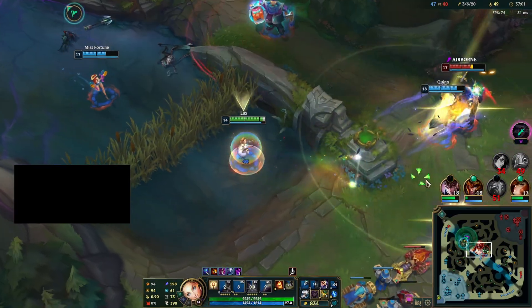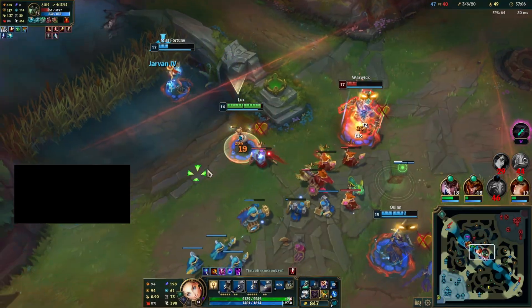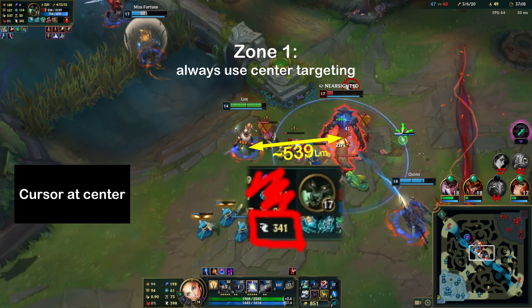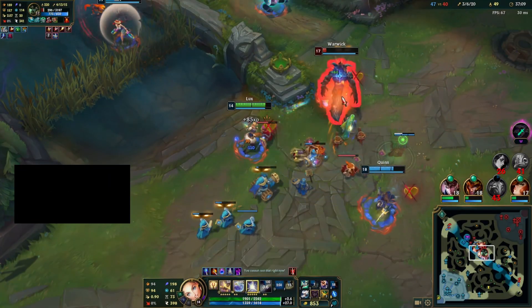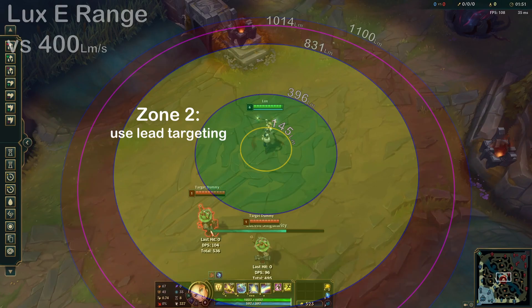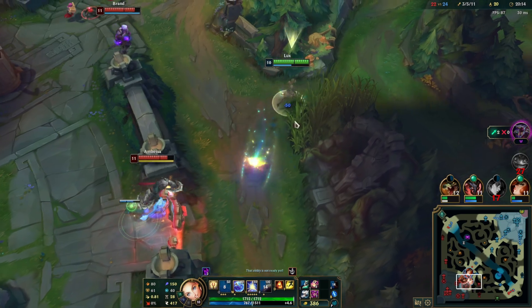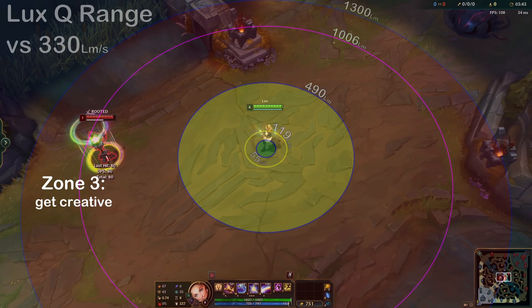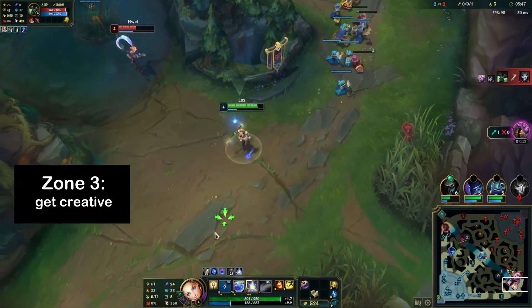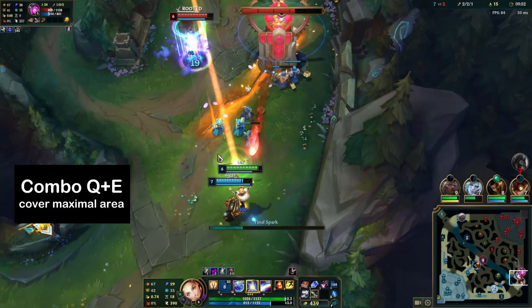That was a lot of information, but it's actually easy to apply this knowledge into better gameplay. Here are a few tips. In zone 1, use center targeting and don't use lead targeting — in the absence of instantaneous movement, center targeting can never miss, while lead targeting can miss. In zone 2, use lead targeting and make sure to use the correct lead distance. Often times, it should look like you're almost missing the ability while still hitting the target. In zone 3, it's hard to hit enemies who are prepared to dodge, but slow reacting or distracted enemies can still be hit. For example, you can try using Lux's Q and E together to cover maximal area to overcome dodging.